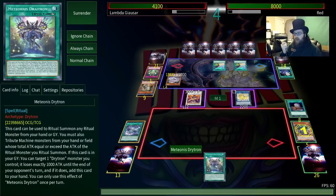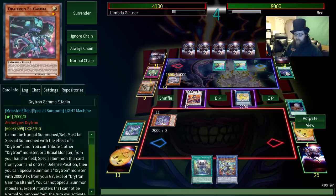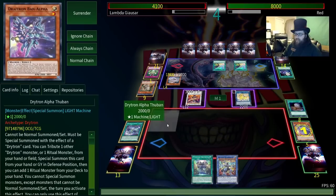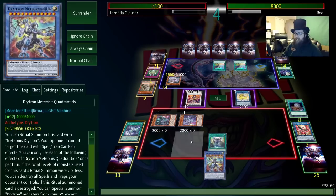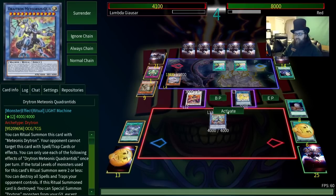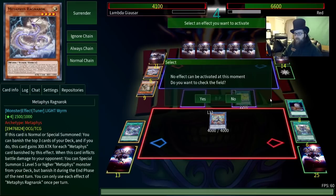So you can discard this Drytron, summon it out of the graveyard, add a ritual monster from deck to hand. And then we can activate this in the graveyard by sending that to the graveyard — special summon two Drytrons. Now we've got 4,000 — you ritual summon using the attack, not the level — 4,000 for 4,000 to make this. And then this can blow up all spell traps on the field, and then it can attack over Geomath Mech because 4,000. I'm going to end my turn.